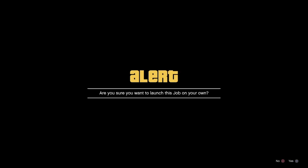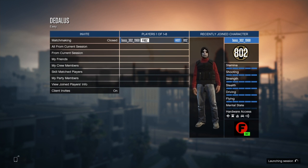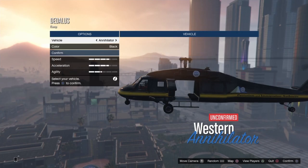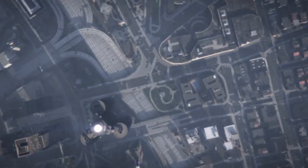Once you've loaded into the job, go ahead and confirm the settings, hit Play, and start the job up by yourself. Then go ahead and quit and accept the prompt. When you spawn back in, you should spawn in with one of your saved outfits.